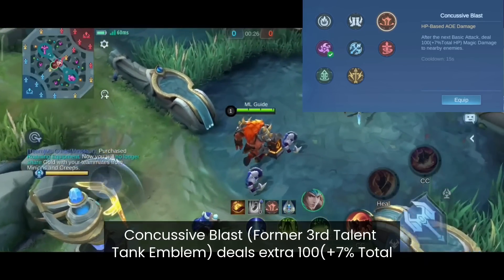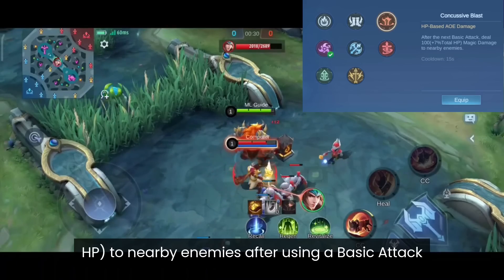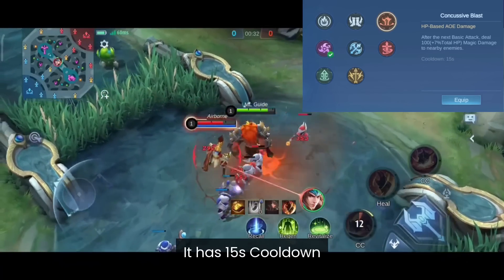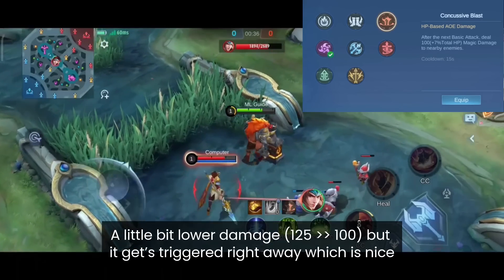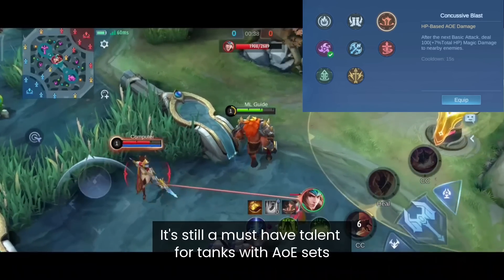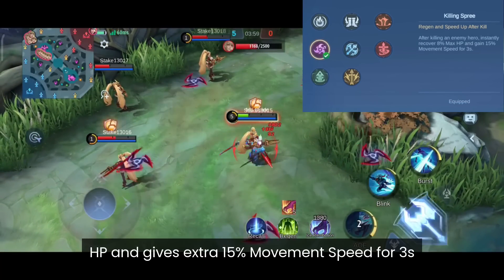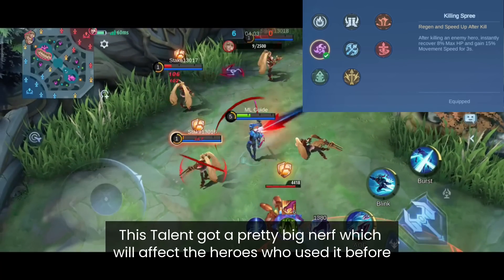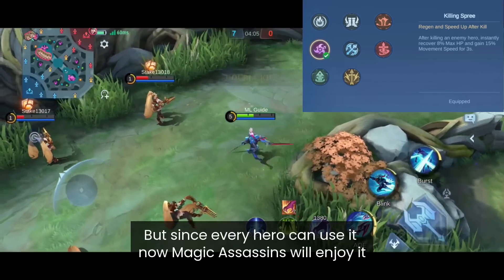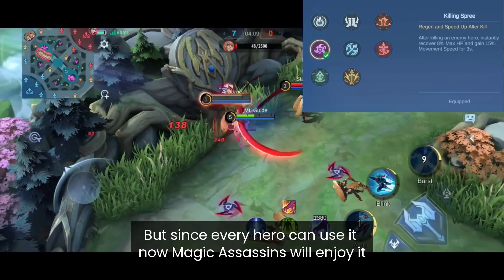Concussive Blast lets you deal 100 plus 7% total HP damage to nearby enemies after using a basic attack, with a 15-second cooldown. Slightly lower damage but it triggers right away, and it's still a must-have talent for tanks with AoE skills. Killing Spree restores 8% max HP and gives 15% extra movement speed for 3 seconds — it received a pretty big nerf affecting heroes who used it before, but since every hero can use it now, magic assassins will surely enjoy it.